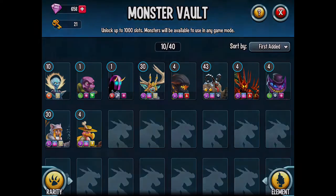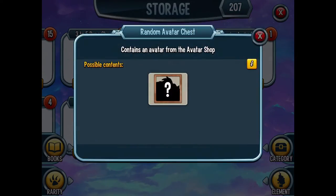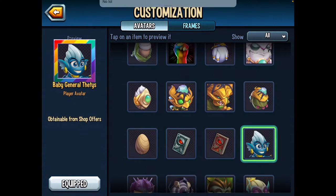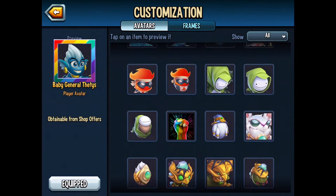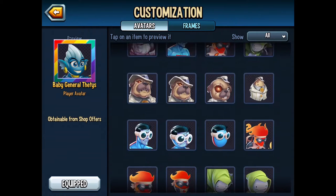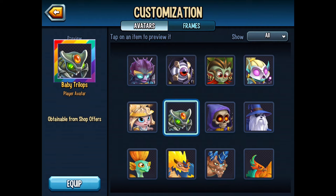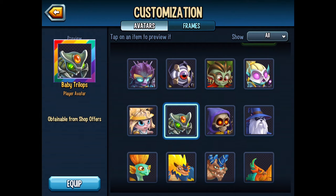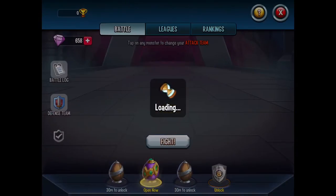As you can see, I have 21 right now. And I also got some random avatar chests, which I did not open one of them because I just wanted to save it. I got this avatar right here — Baby General Thetis, or Thetis, don't know his name. I got Baby Trilops, and I also got Baby Nox Condemned. The fourth one was Baby Trilops as well — I got two of the same thing.